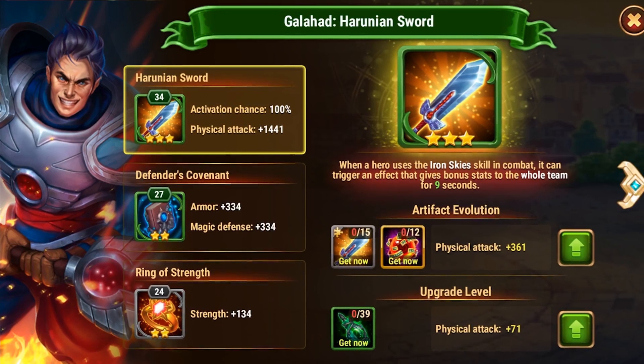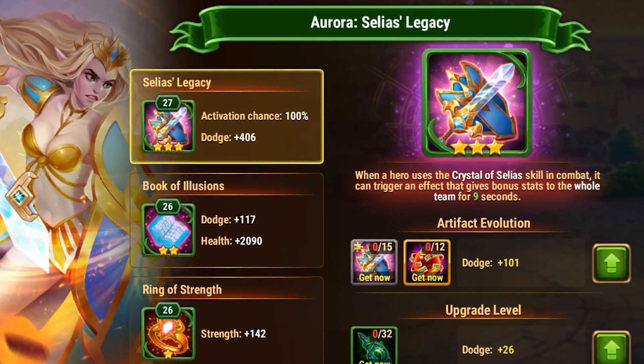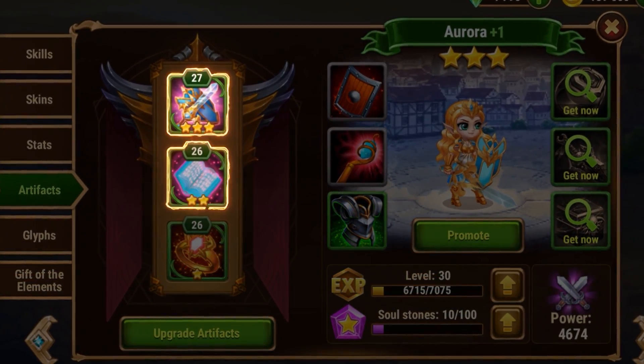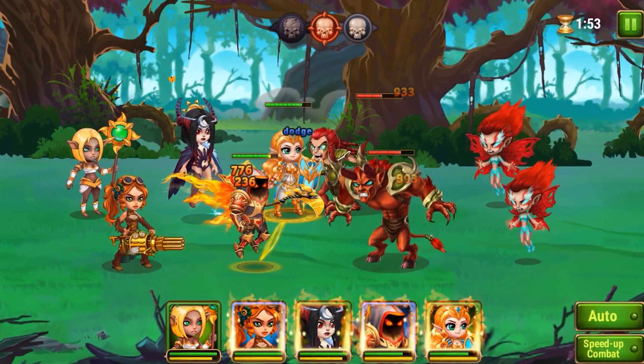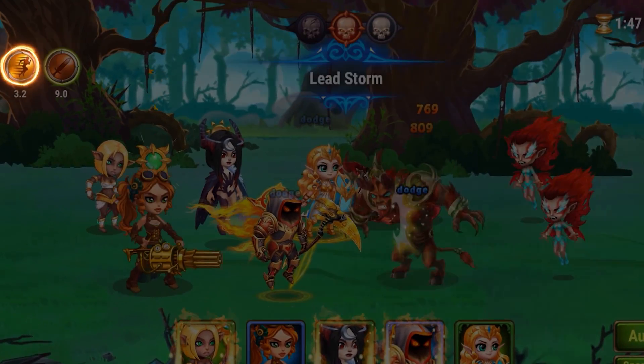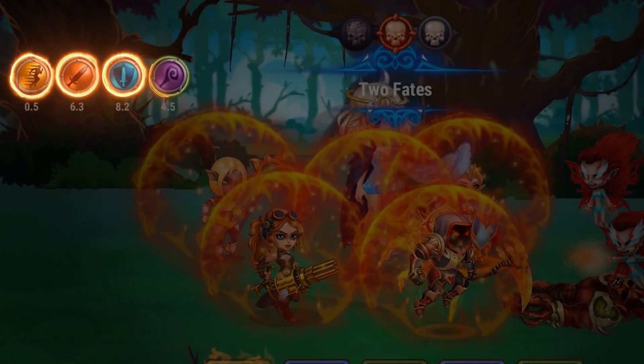Let's start with the artifacts. This is a special equipment that makes your heroes way stronger and influences the battles in a significant way. There are three types of artifacts – a weapon, a book, and a ring. Each hero has their own artifact weapon, and it gives a bonus effect for the entire team once that hero uses an ultimate ability. These bonus effects vary from one another, and they depend on the hero's role as a rule.